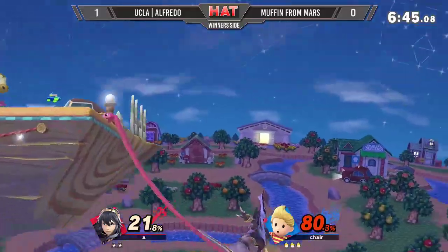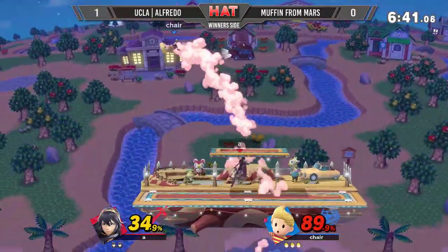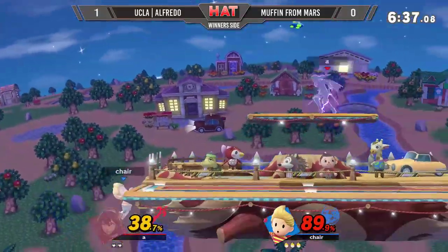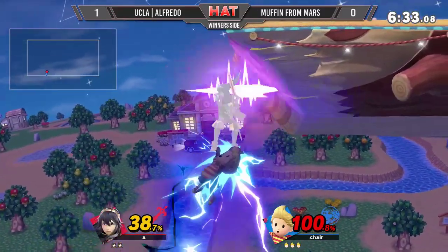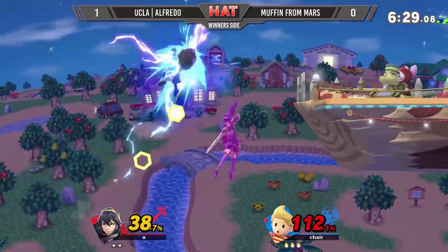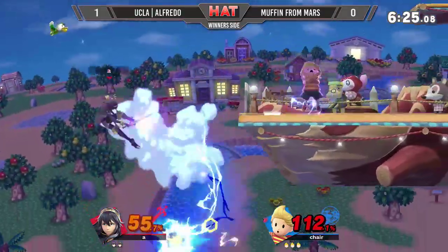With Lucina and Marth, you have to win quite a bit of neutral exchanges because they don't have flashy combos — they have the one-two combos and that's it. Then they have to go back to neutral and try to force out another option for their opponent. That's a very nice counter right there. Will it get it the second time? No — Muffin from Mars misses, angling up on purpose just to avoid the counter.